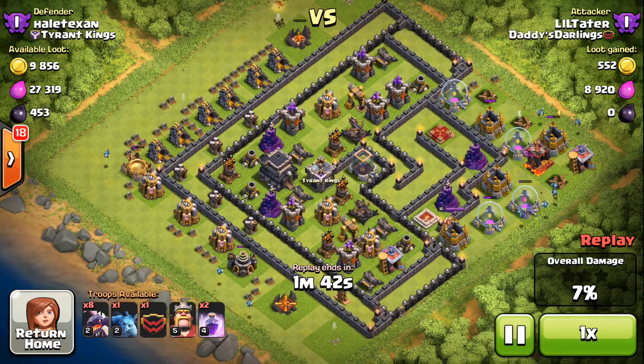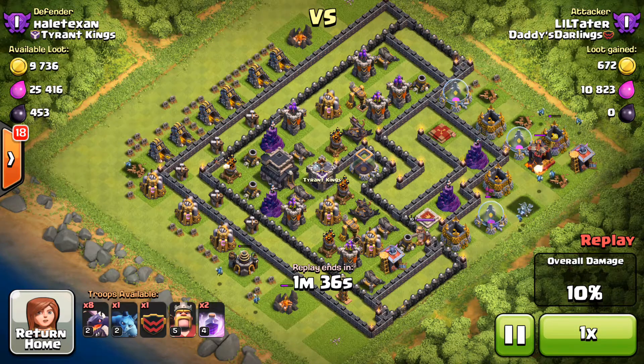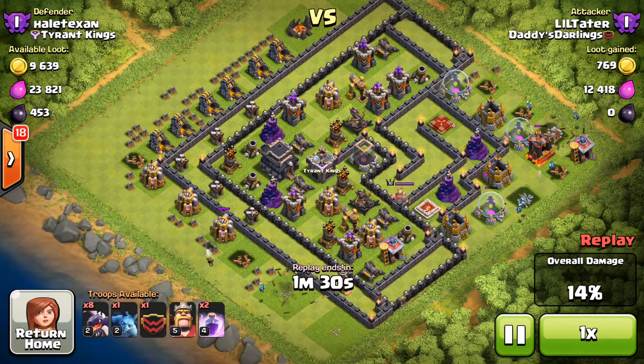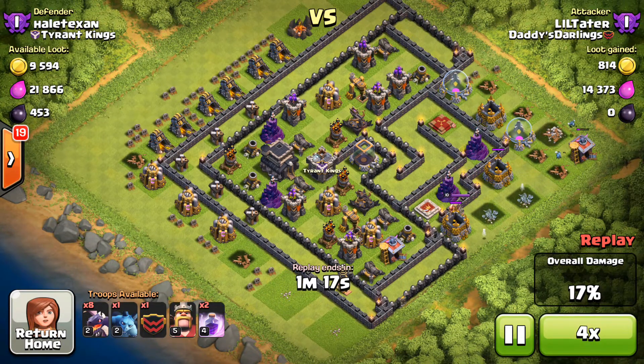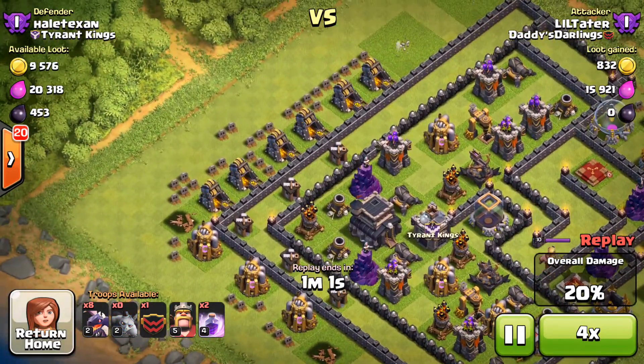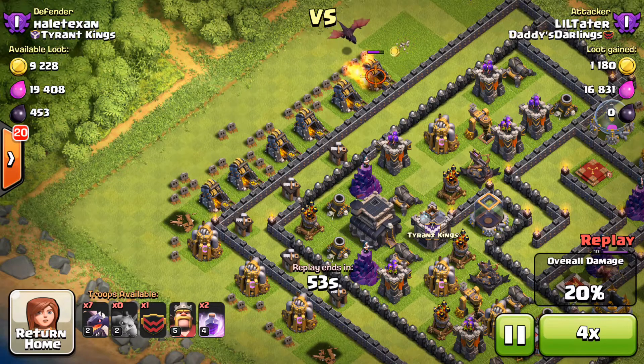He did have Teslas in the side, which did hurt me a little bit with my minions. I was trying to get those army camps, but the Teslas were right in the way, so that was a little bit of a bother. And that air defense was a little bit closer than I thought on the bottom, so I was able to reach my minions before they got to the mines and the pumps. But as you can see, we're already at 18% here.